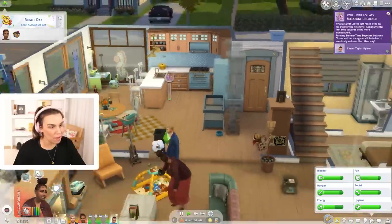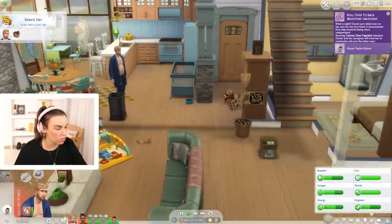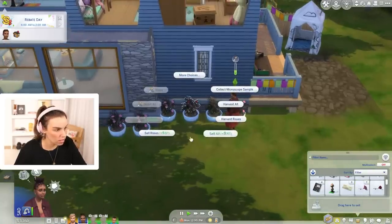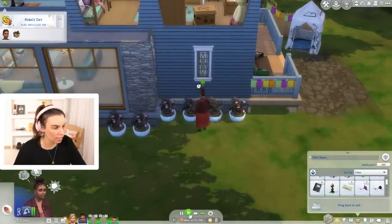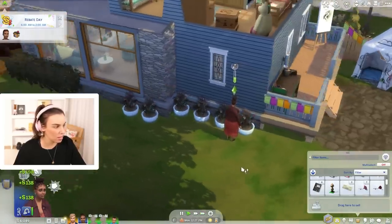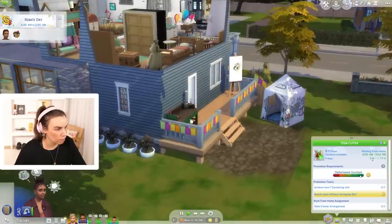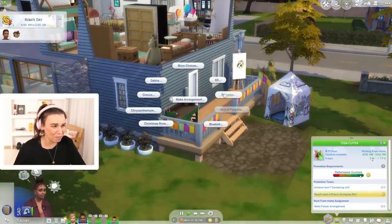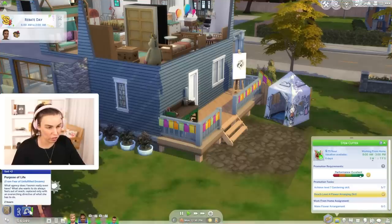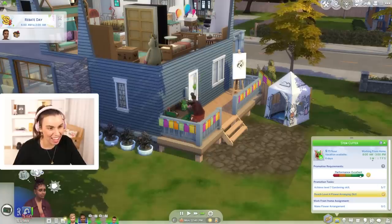'Roll over to back' unlocked — that's pretty good, not bad! Let's do a little bit more tummy time. We've got seven begonias so we can sell all of the rest — beautiful! We might be getting enough money to move in the next part, which will be super exciting. We're feeling pretty sad too, probably because we're not fulfilling our wants and dreams — we'd like to mentor some homework and get a promotion. We can definitely do that!